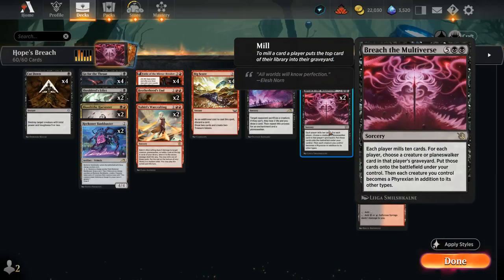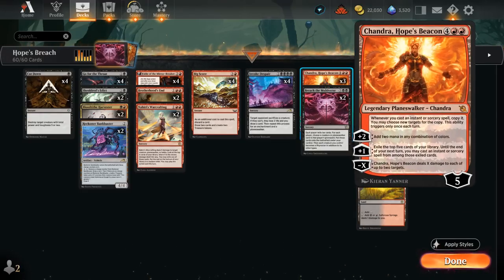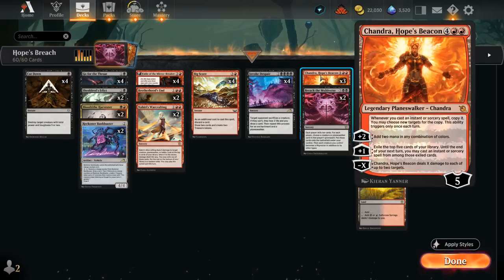We also have Breach the Multiverse as something exciting to copy with Chandra. Each player mills 10 cards, then for each player you choose a creature or planeswalker card in that player's graveyard and put those cards onto the battlefield under your control. Breach the Multiverse copied with Chandra can potentially put multiple creatures from the opponent's graveyard onto the battlefield. Mainly, Breach is here to get back Chandra from the graveyard if the opponent answered it or if we discarded Chandra earlier in the game.